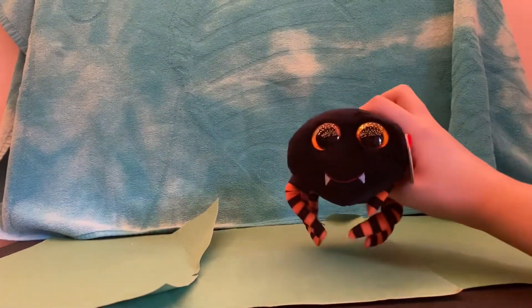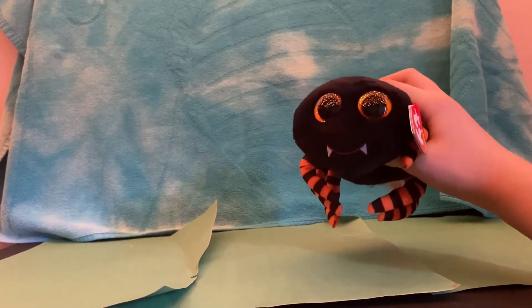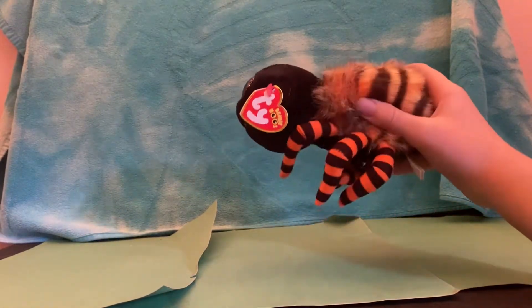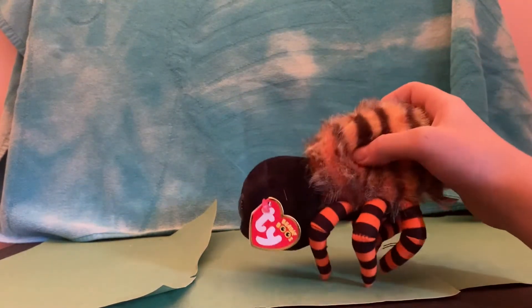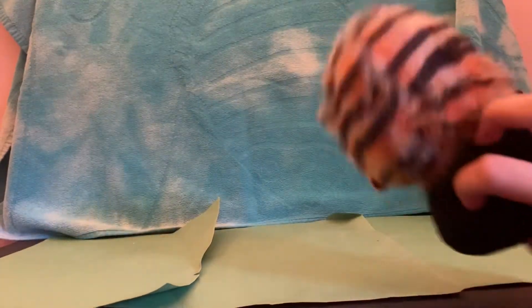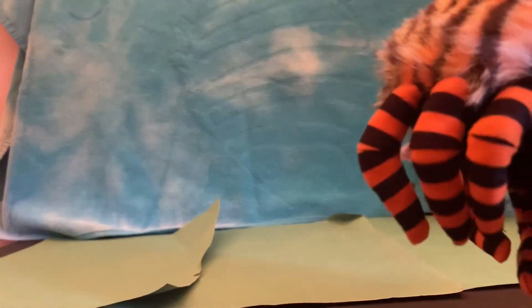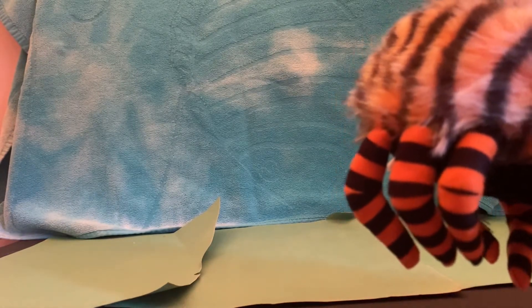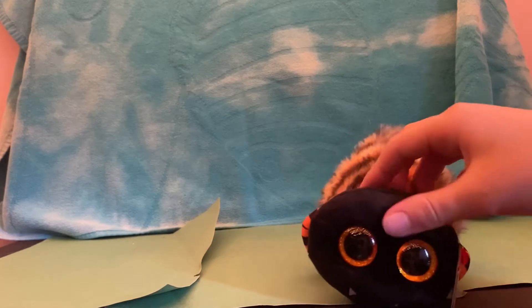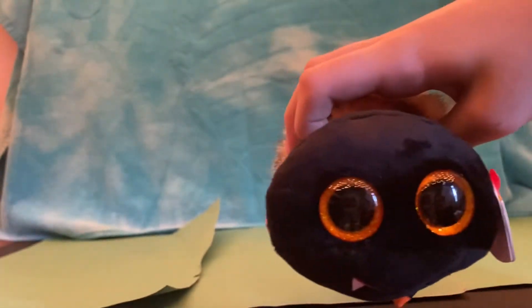And the next one — oh! Ingram the spider is so cute. There hasn't been a new spider for a while. The only thing I don't like about Ingram is that he only has six legs instead of eight like a real spider does, but it's fine, it's still really cute. He has this really fluffy body that's orange with black, kind of tiger stripes. His legs are the same, except the orange is darker and they're not fluffy. His head is the really soft snout fabric that Ty uses, and he has orange eyes with some gold sparkles in them. I have never seen Ty do this before — orange eyes with gold sparkles.